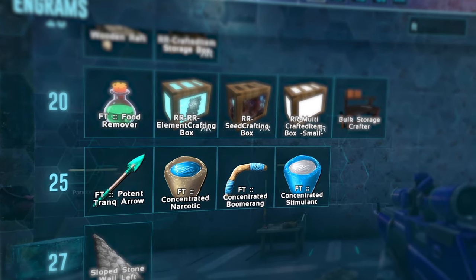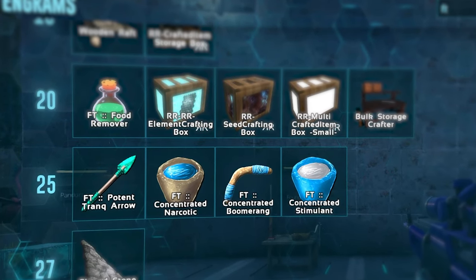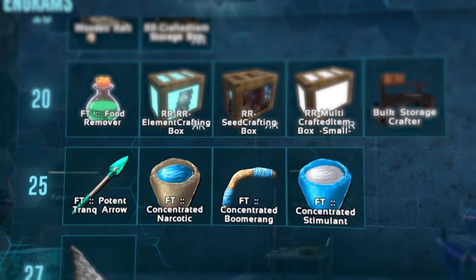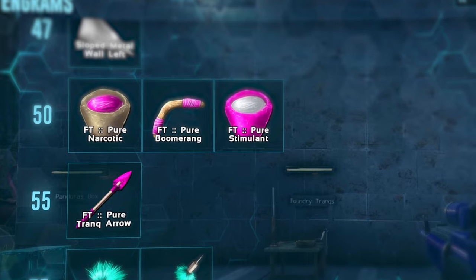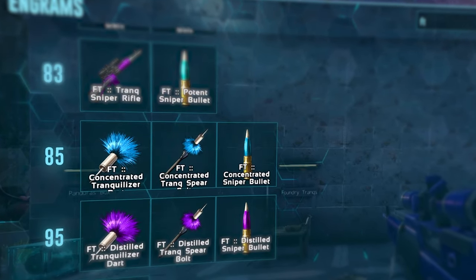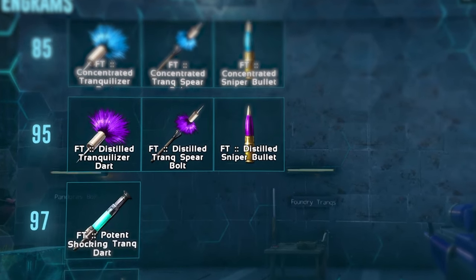The different tiers are unlocked at different levels, with tier 1 being unlocked at level 25, tier 2 at level 30, tier 3 at level 45, and tier 4 at level 55. The darts and such are unlocked much later, at level 75 through level 100.